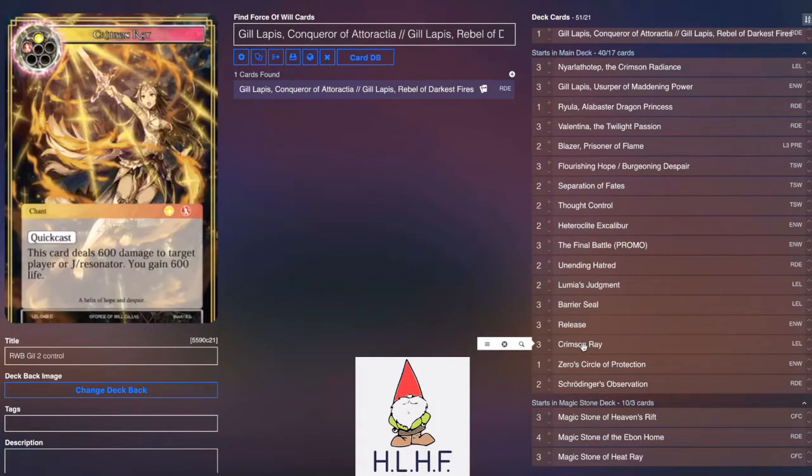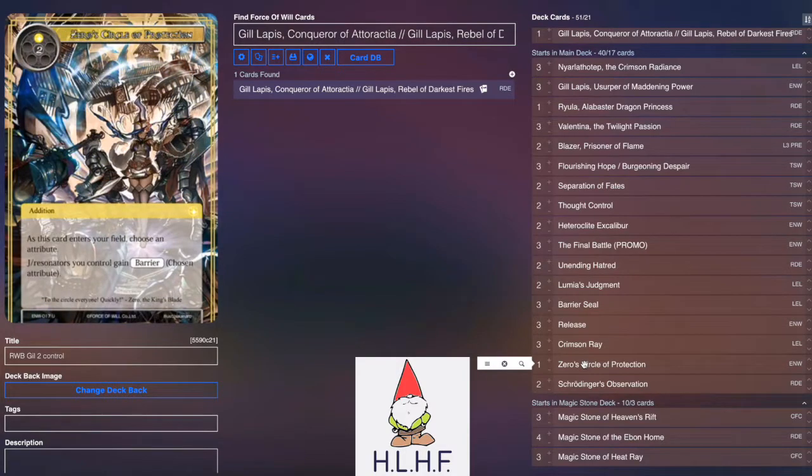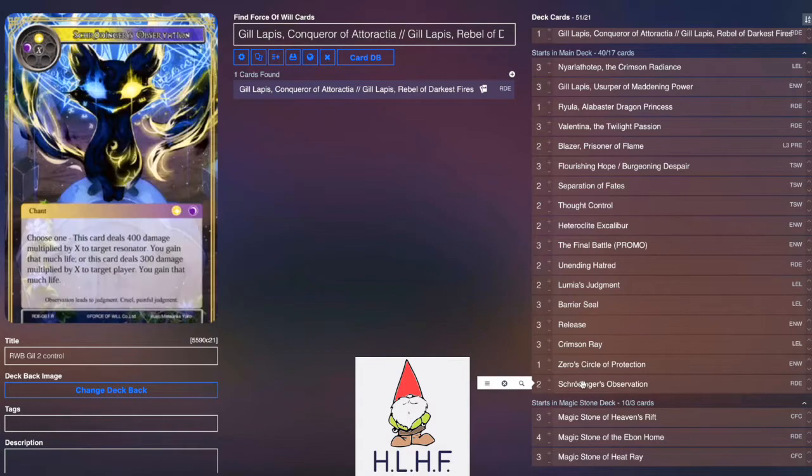Three Crimson Ray for some spot removal and life gain. Zero Circle of Protection, so you can stick this while Gil Lapis is on the field and make sure that he doesn't get killed. And then as a final finisher — because you are a control deck and if you need to close out the game — a couple of Schrodinger's Observations: it's in color, gains you some life, can be used to kill Resonators, but also can be used to just finish the game.